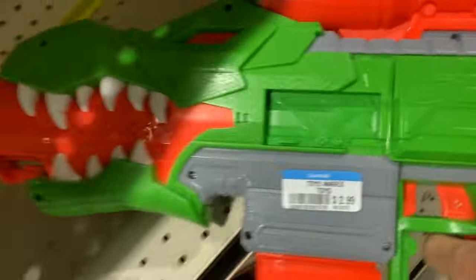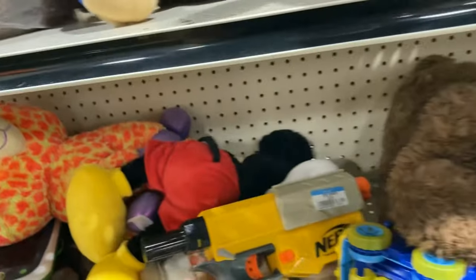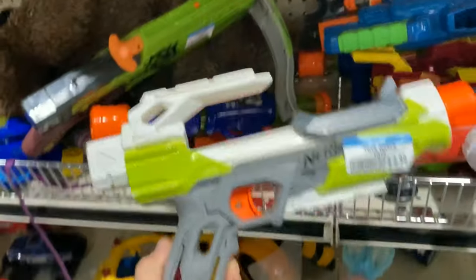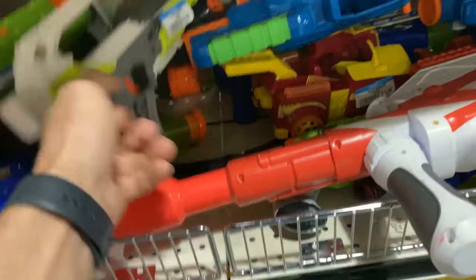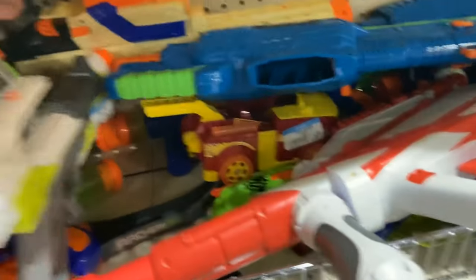When you score, you score big. Here is a Rex Rampage — everything worked, blue tag, $2.99. You're coming with me as well. Heck yeah, that's a good score already. Recon — pretty cool. Zombie Strike crossbow — also pretty cool, I have a couple of those, don't need it. Another Eye on Fire, and then a faded Recon XD Elite.